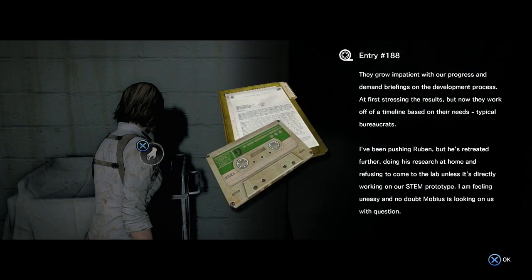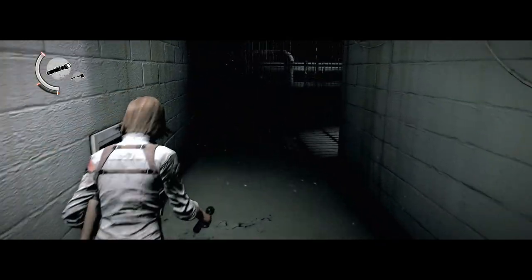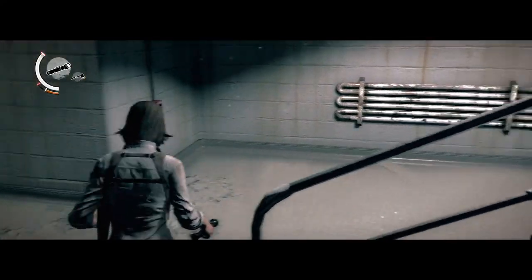They grow impatient with our progress and demand briefings on the development process — at first stressing the results, but now they work off a timeline based on their needs. Typical bureaucrats. I've been pushing Ruben, but he's retreated further, doing his research at home and refusing to come to the lab unless it's directly working on our STEM prototype. I'm feeling uneasy and no doubt Mobius is looking on us with question. That explains why Jimenez went to Ruvik's mansion to threaten him — we see that scene in the main game.